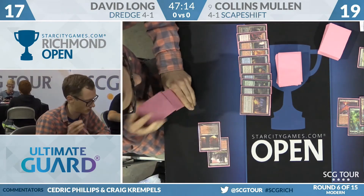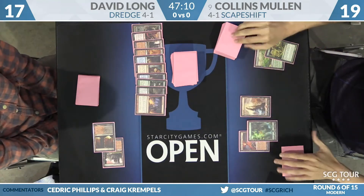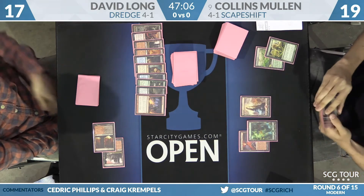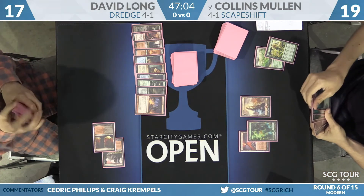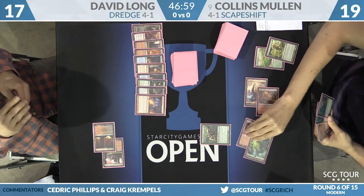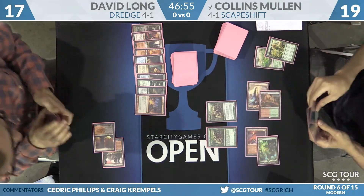There's Blood Crypt — looks like that's going to enter the battlefield tapped, and he's just going to pass the turn back. Collins Mullen, not under any duress just yet, draws a card. He's got two copies of Scapeshift in his hand, it looks like. There's a Cinder Glade that enters the battlefield untapped, and that is a Scour the Laboratory — pass the turn back.